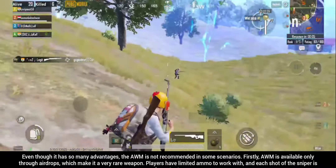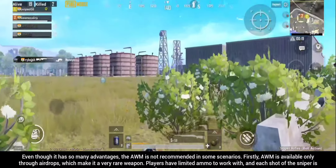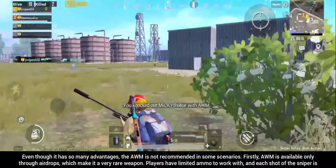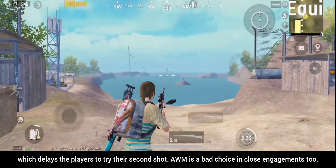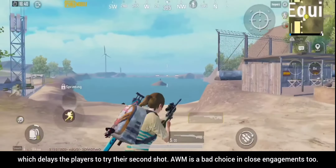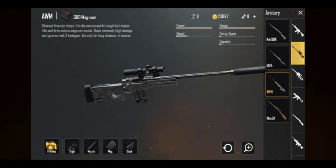Firstly, AWM is available only through airdrops, which makes it a very rare weapon. Players have limited ammo to work with and each shot of the sniper is important. The sniper rifle also has a decent reload time, which delays players trying their second shot. AWM is a bad choice in close engagements too. It is highly recommended to use AWM with a suppressor, cheek pad, and a quick-draw extended mag.